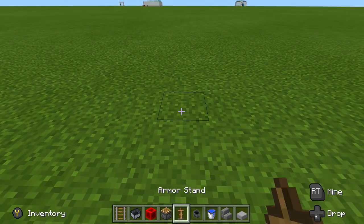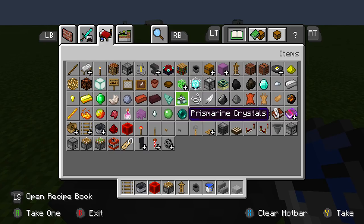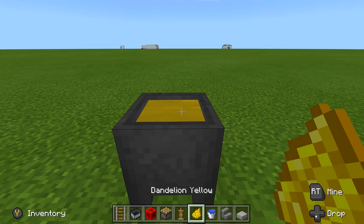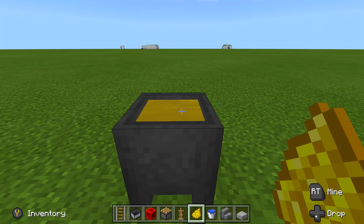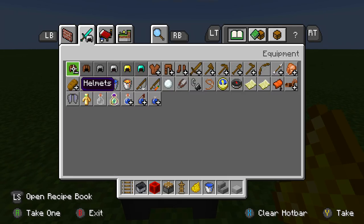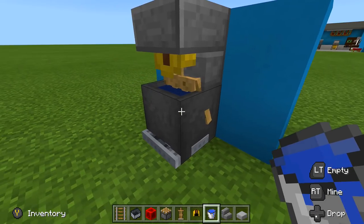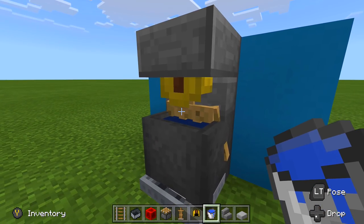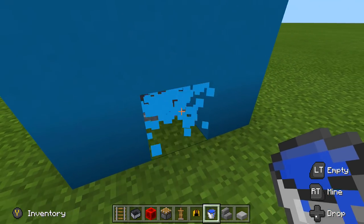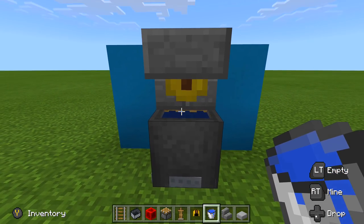Now add our leather cap with color — place a cauldron, add water, grab some dye and throw it into the cauldron to change the color of your leather cap. Let's go yellow. Place it on our thing and there is our soda fountain. If you don't want to see the wooden part of the armor stand — though it kind of looks like the back half of the fountain — just break out those blocks and push it once so you can no longer see it.